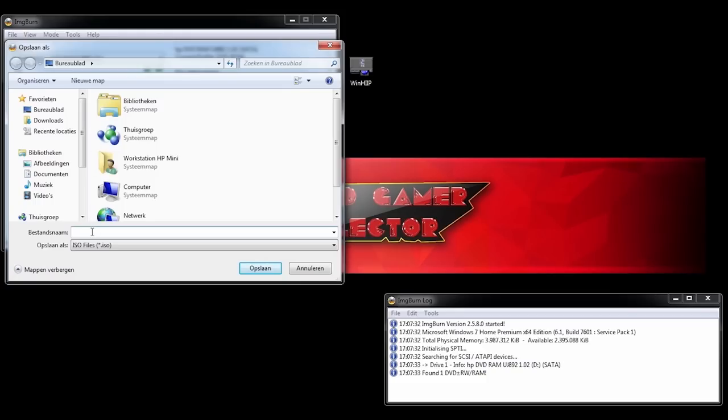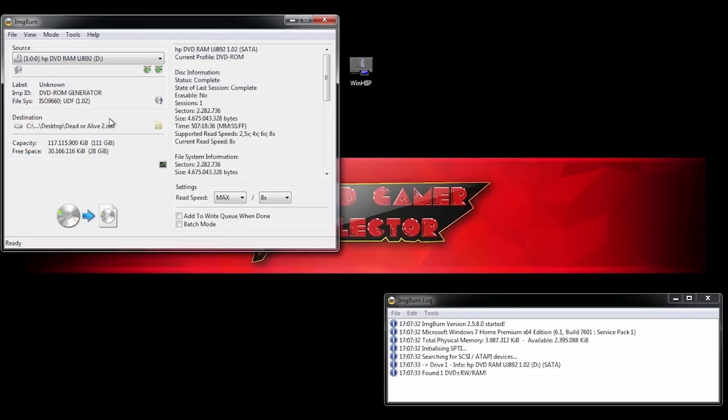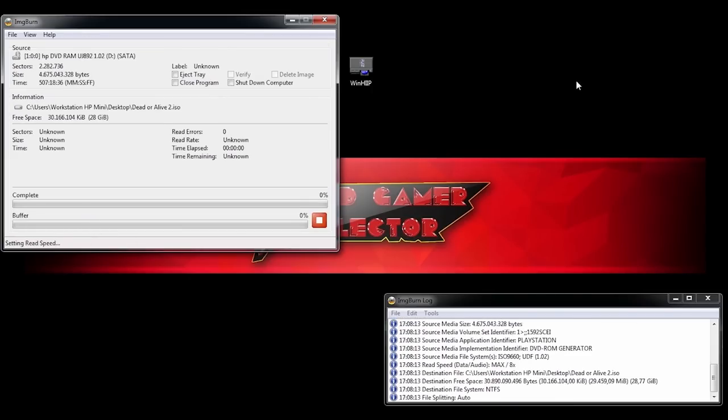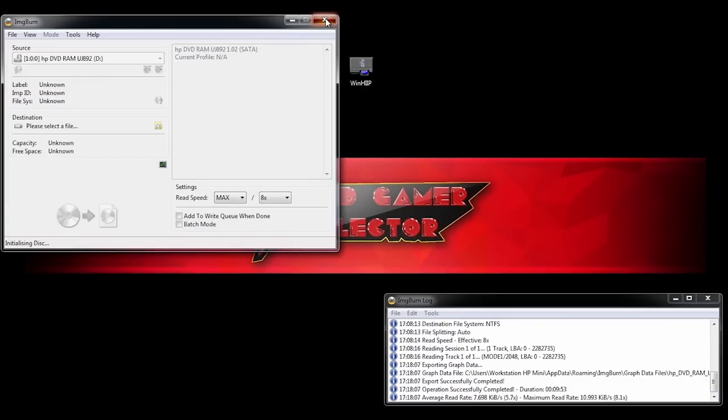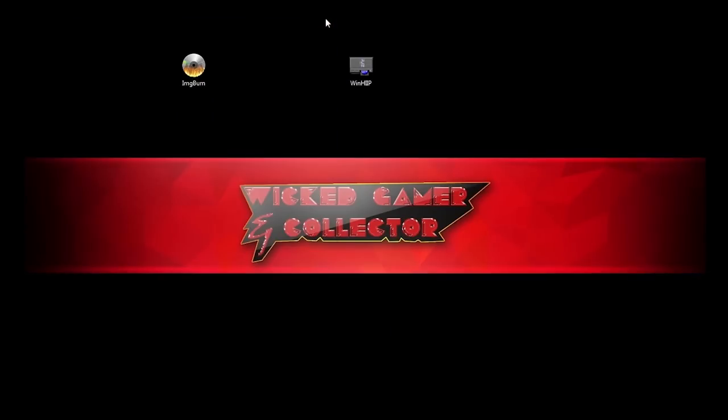We need to choose the location and give the ISO file a name — in this case I'm using Dead or Alive 2 as an example. One thing I'd always recommend: don't use the fastest speed when making an ISO file, give it some time. When the file is ready, we're ready to put it on the SD card. Depending on the size and speed it can take a while, but here everything is complete with no errors. Let's close the window — we have our file saved on the PC, and we're going to drag and drop it onto the SD card.